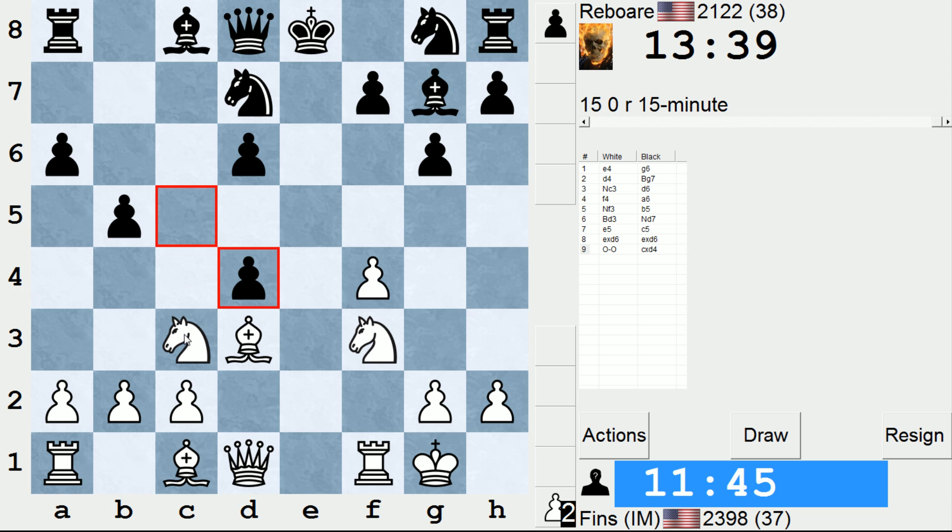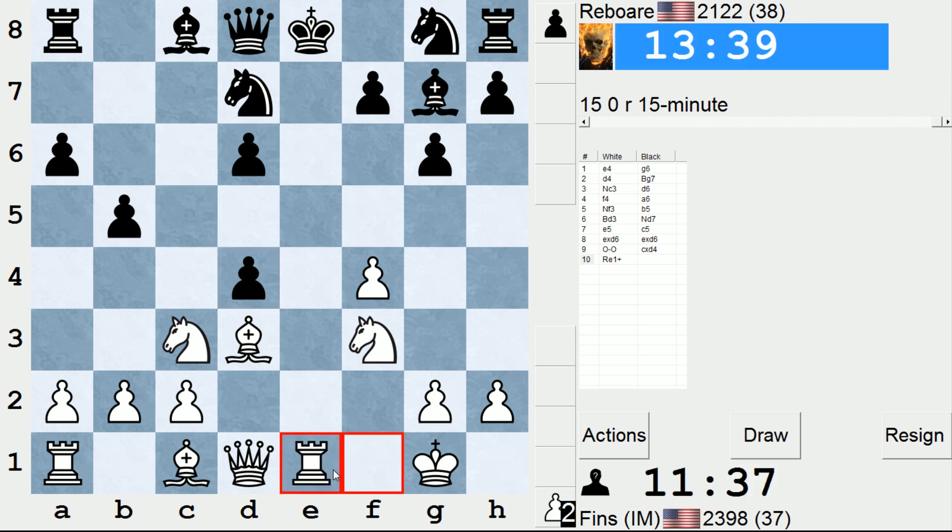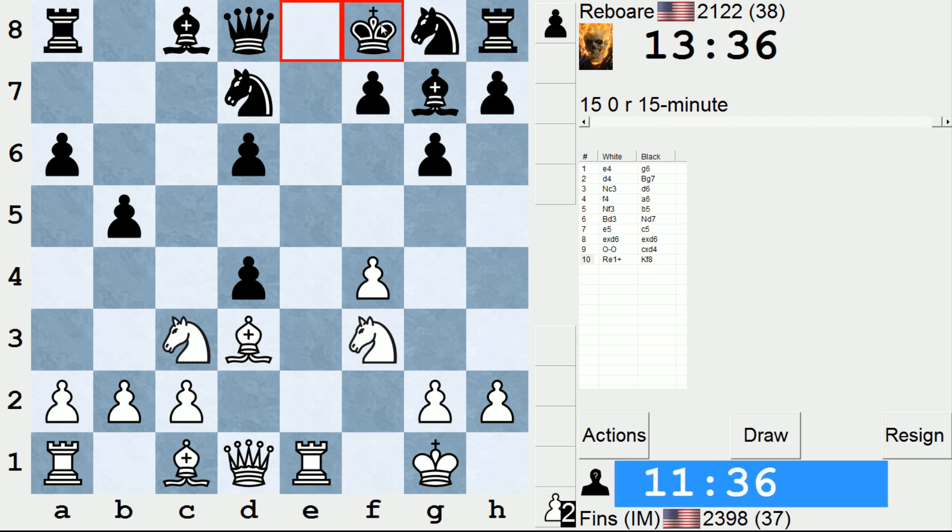So black took on d4, attacking my knight. I was thinking rook e1 check. What's nice is that knight e7 would fail to knight d5, hitting that knight. So let's throw in this check and see if we can force black to play king f8, just hiding their king. But in doing so, now they can't castle. And also there are some weak pawns in the center, as I was saying a moment ago.